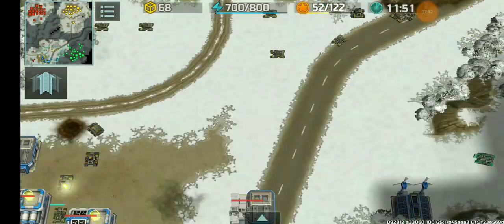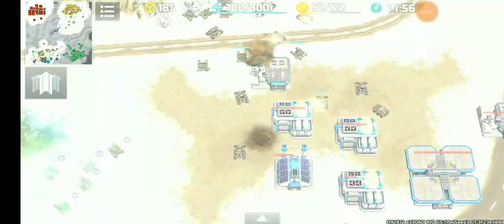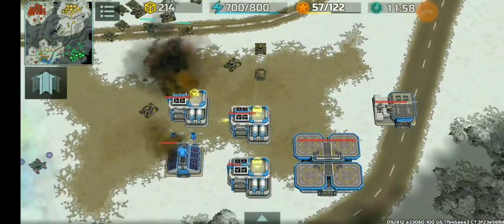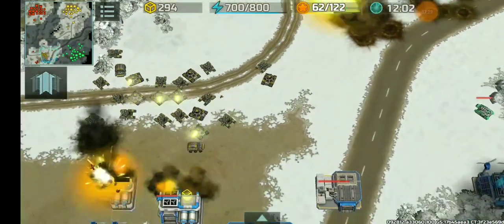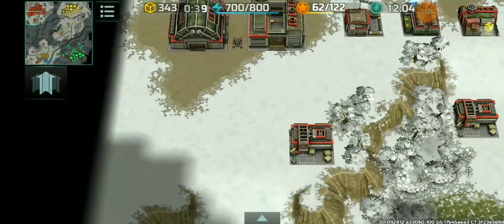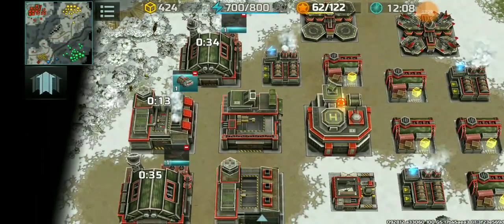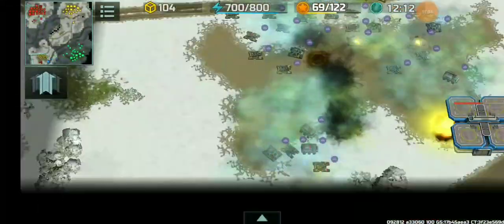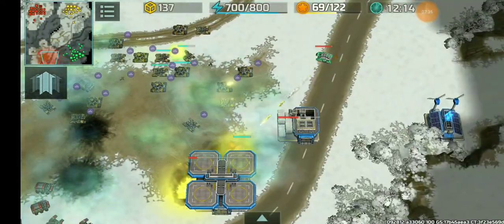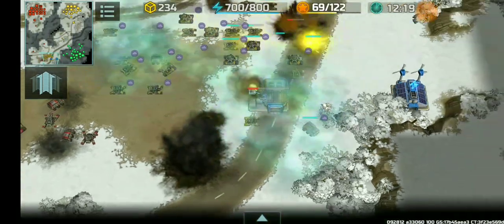A rocket tower is being annoying, trying to destroy those units below the cliff. I need to move into a position to help Bugore clean up the blue player's base. Non-stop reinforcements from Bugore. Sixth Hawk is in production — still need to queue up some units to help with the ground attack.